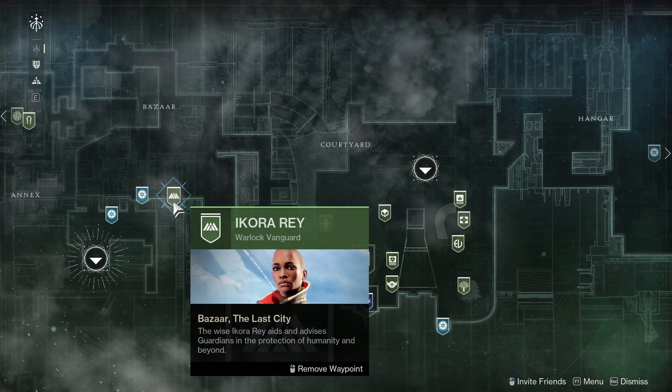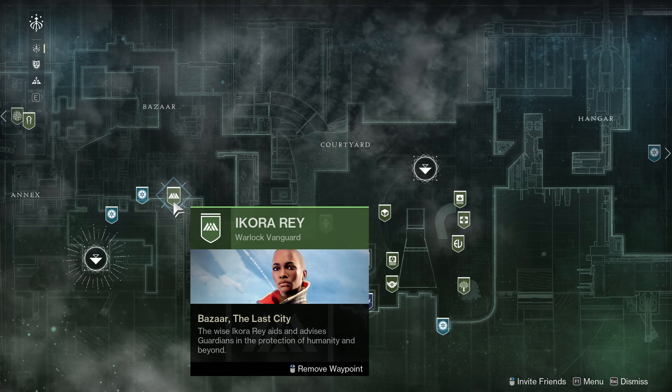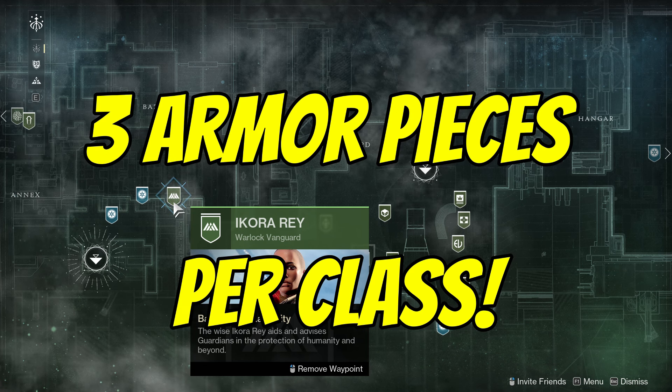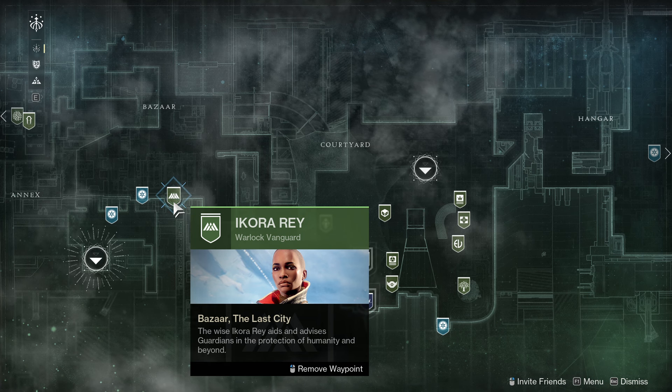Did you know that Ikora Ray gives out questlines that reward nine free exotic armor pieces? During the Spark of Hope questline, Commander Zavala asks you to speak to Ikora at the tower, where she will give three exotic armor pieces per class, available for you to pick up once you've unlocked all three light subclasses.